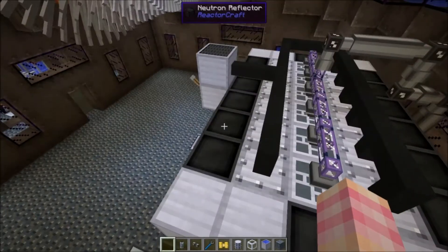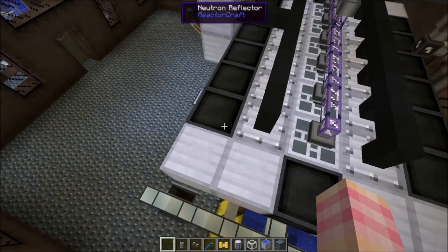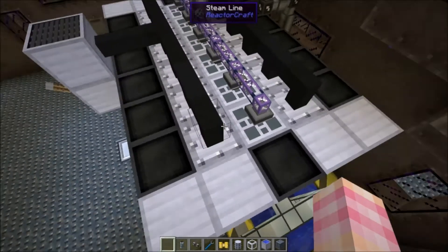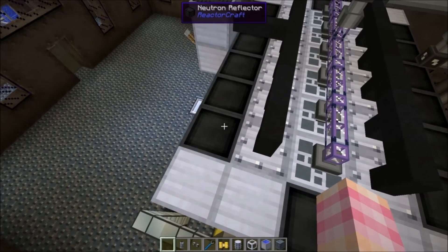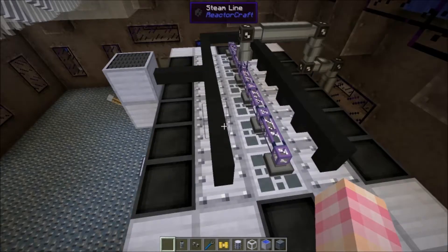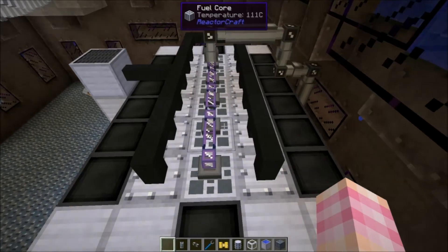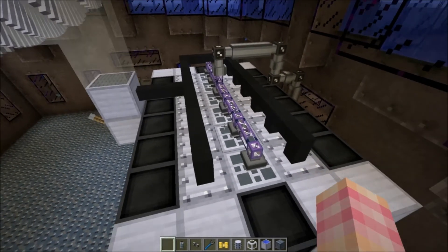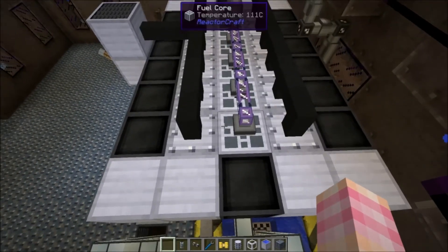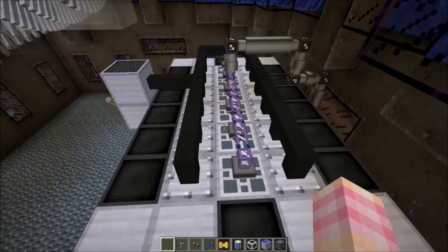This is pretty safe because these neutron reflectors have a 25% chance to reflect the neutrons back into the reactor, and the other 75% of the time they absorb it. So they're really good for radiation shielding, neutron shielding, preventing the neutrons from escaping. Because remember, if you let neutrons fly out of here, they'll cause all kinds of havoc in the world.